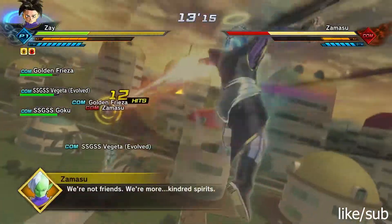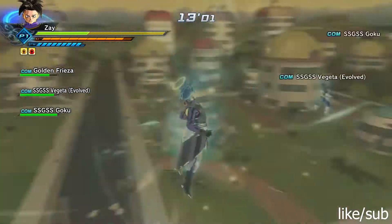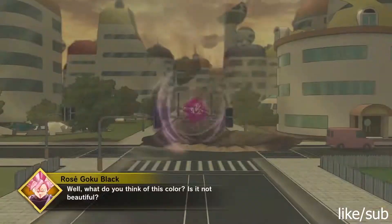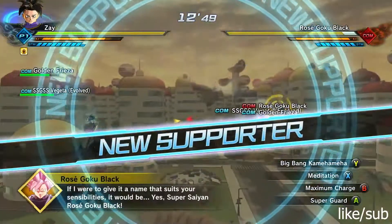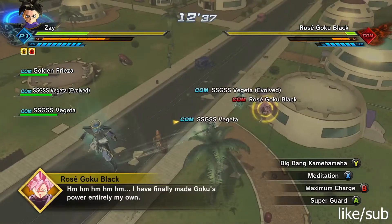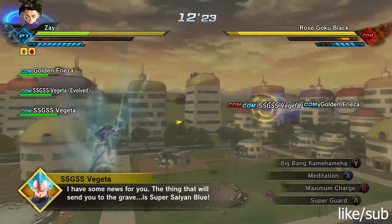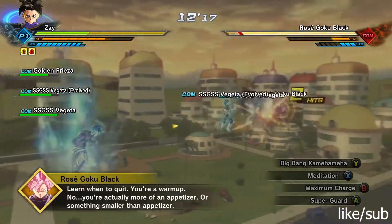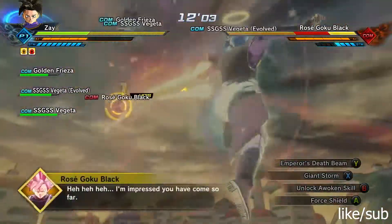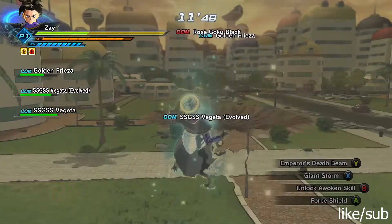Once you do that, it's time to cheese. Pull out Emperor's Death Beam. Why? Because it's probably one of the top five moves in the game for farming PQs. It has a crazy amount of damage and a high success rate — you're not going to miss. Odds are you'll get the whole move off and hit every shot. After you hit the move, just power back up with Meditation, then Emperor's Death Beam again.